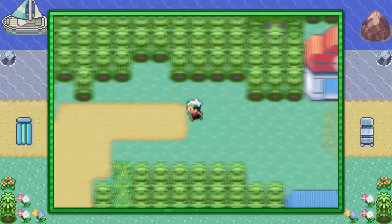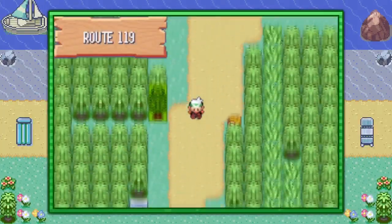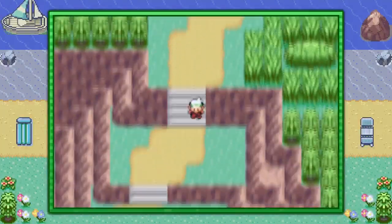From the Pokemon Center here in Fortree, make your way to the left into Route 119 and follow the dirt road all the way down to the river.